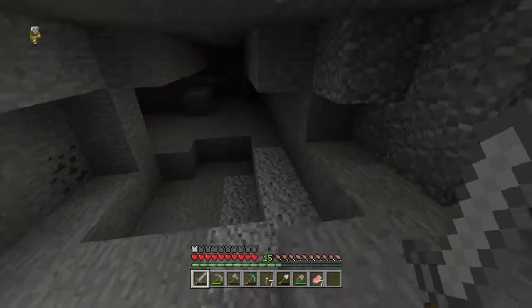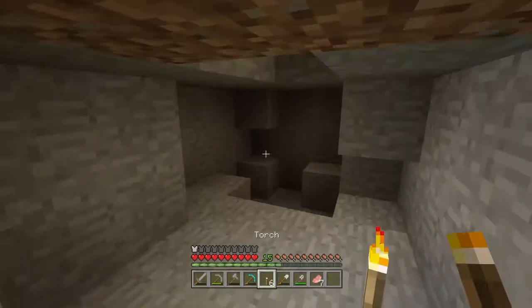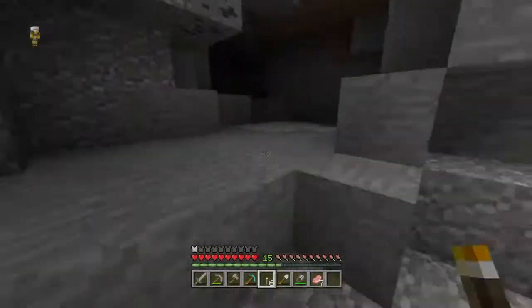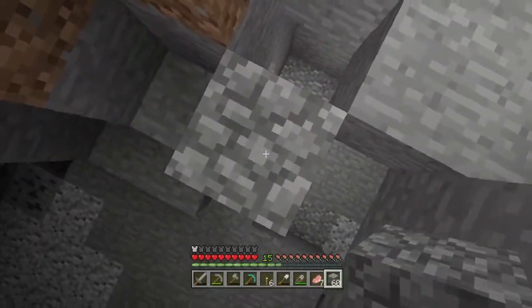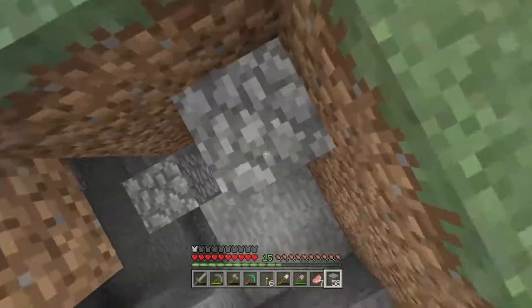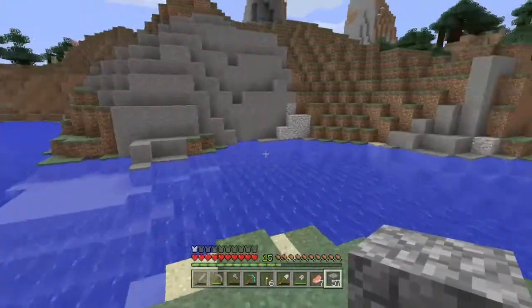I don't think there is anything — it's just a little cave. We're going to go somewhere else. I've got to try and get out of this cave somehow. If we just build it like this — it's a good job I actually brought cobblestone with me. Because if I didn't, we'd be screwed — we'd be stuck in that cave for ages.